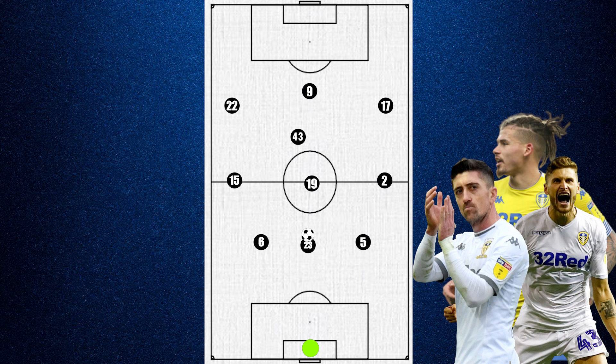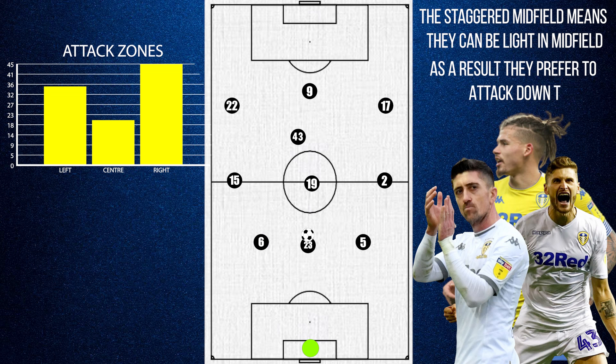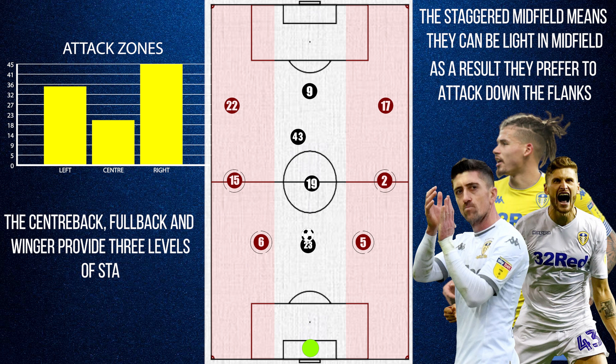But in the preferred shape, Leeds can look light in the centre of the pitch, and as a result they barely use it in the build-up — 20% compared to 45% on the right and 35% on the left. This wide play is facilitated by wide overloads, as they have 3 levels of width in the shape of the centre back, the fullback, and the winger, whereas most teams usually just have the fullback and the winger in the zone.